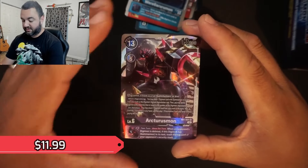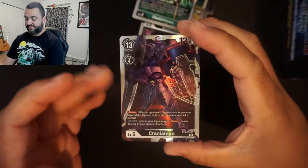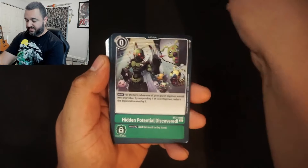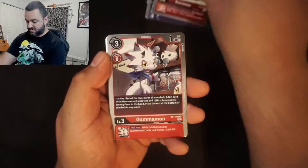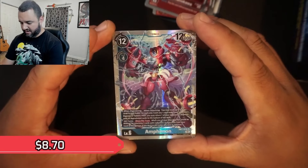Purisman is one of the new cards they put in this set and it does hold significant value. If you're someone who likes to flip cards and make money, this Resurgence Booster might be for you — these cards are all going to find homes in a lot of decks since they're staples. I've seen these booster boxes going for dirt cheap. Cards like Koromon, Greymon, Agumon — all staples. Amphimon is a new card in this set too.